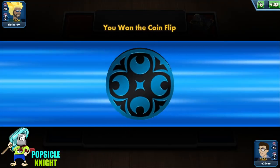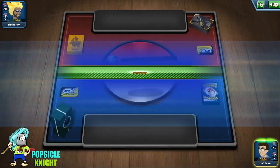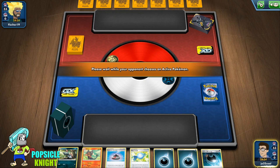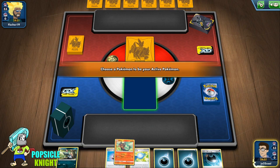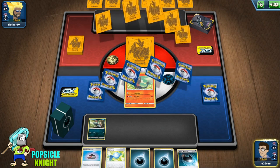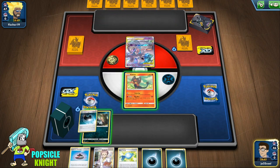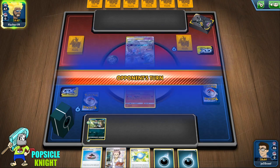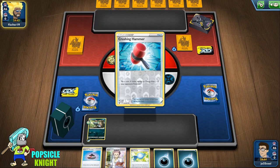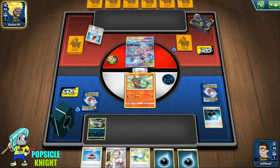Alright, let's choose Heads — I always choose Heads, no matter what. So we win. I wanna go first. We got Litten and Sneasel. I think we can start with Litten. We have Rare Candy and Evolution Incense already ready to go, so we'll just put Sneasel on the bench. I'm going to put this Hiding Energy on — just in case we switch it out, we can retreat with it, since we'll need Weavile GX to remain alive for the duration of the game.